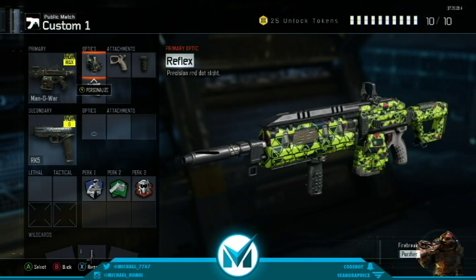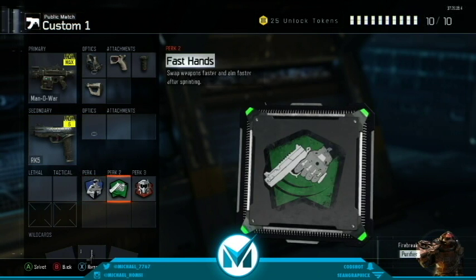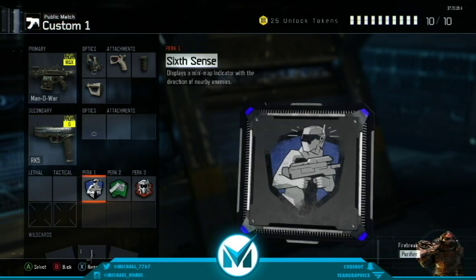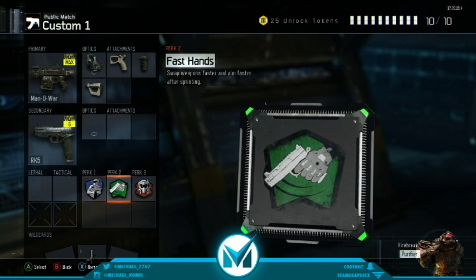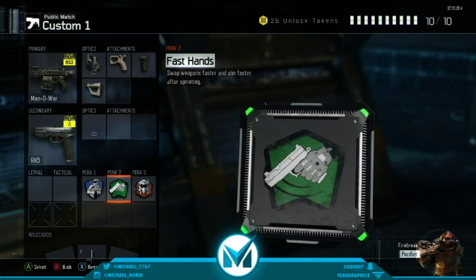We got Mando Warrior with Reflex sight, Quick Draw, Grip, and Stock. The RK5 as secondary. These are really good classes — I think you guys should really try to use these. I'm probably going to be making some best class setup videos for these also. Perk setup: 6th Ench, Fast Hands, Tactical Mask.